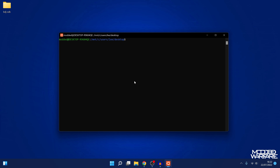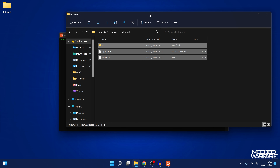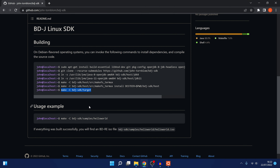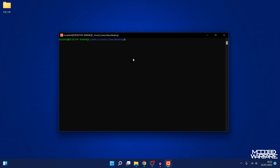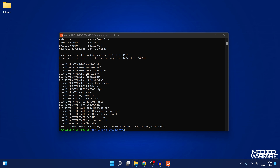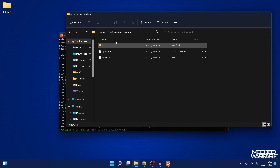Now we can do a test. Go into bdjsdk, then samples, and take the hello world sample. Build it into an ISO to make sure everything works using the build command. Hit enter and there we go - leaving directory. If we go back into the directory, you can see it successfully created the hello world ISO. So now we can build the PS5 sandbox one.